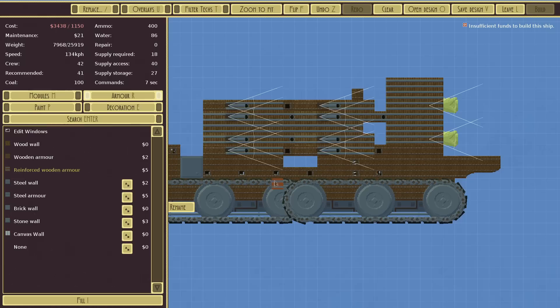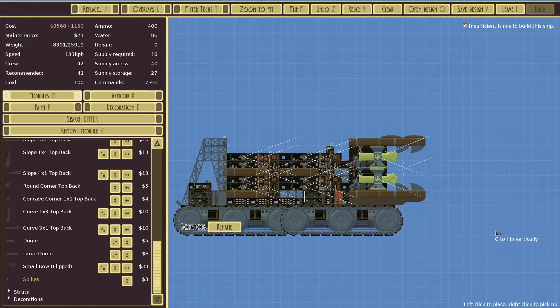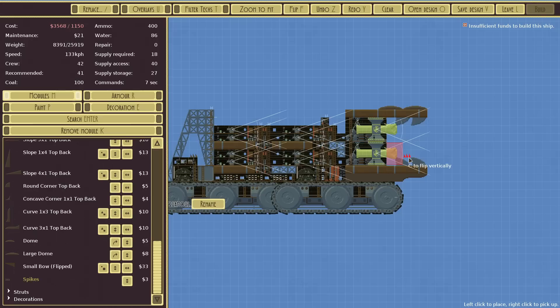I haven't really seen much blast damage, but I've seen a lot of piercing, so that's why I've gone with this over steel armour. It's a little bit heavier and more expensive — this thing's going to cost 4k minimum when it's finished. But it should bring an end to anything it hits. I don't know how I always end up with a face on these things, but I'm just going to roll with it.